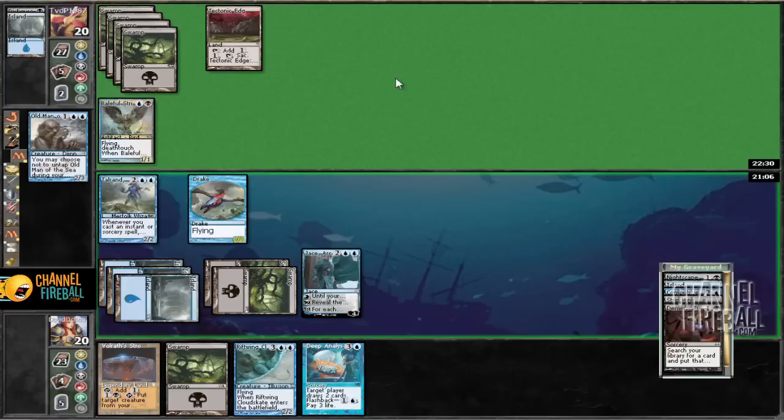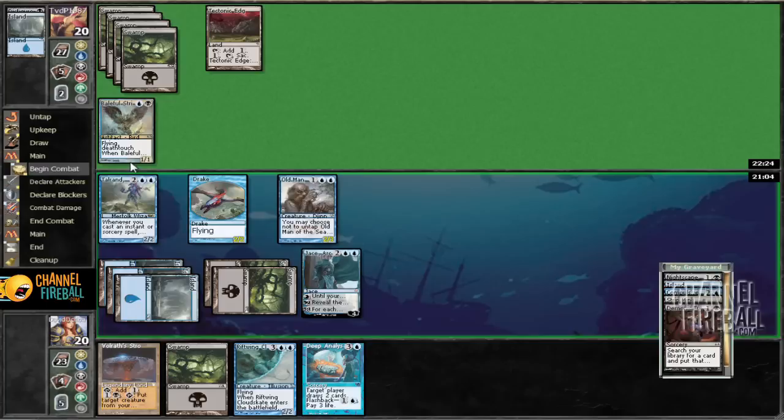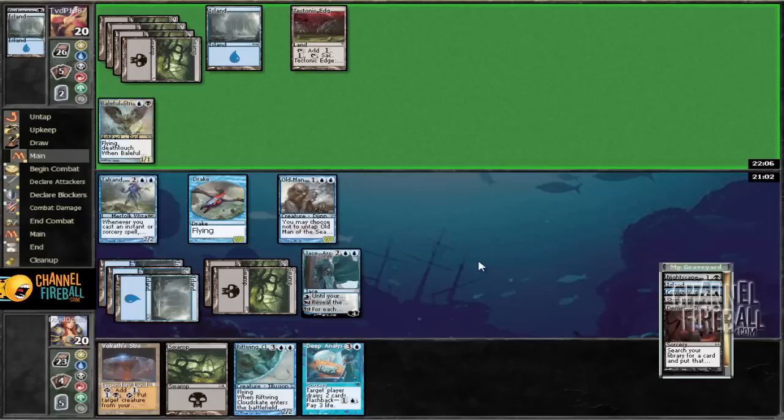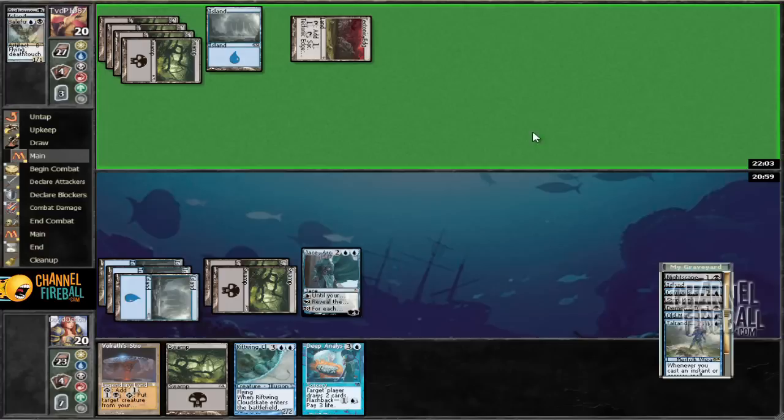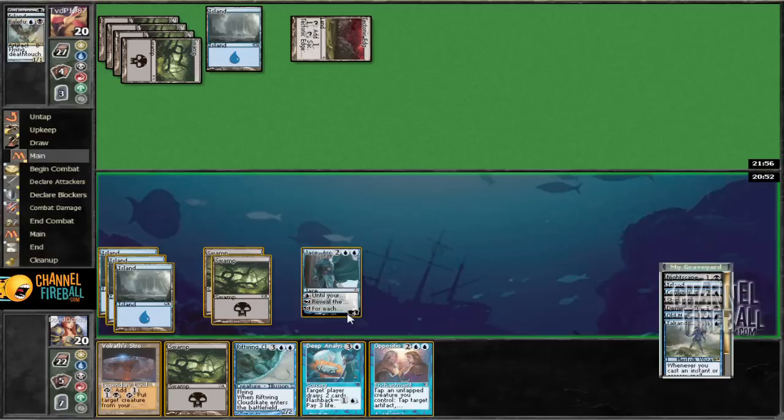I'm going to play the old man and start beating his face in, but I have the sneaking suspicion he's probably going to concede if he doesn't draw land. Definitely not attacking Talran into his deathtouch guy — that would just not make too much sense. I can only hope he boards out this figure. Is this a Black Sun's Zenith? That's unfortunate. We do have Volrath's Stronghold to get stuff back if we want to. We can Fact or Fiction and see what happens — probably get a small black creature.